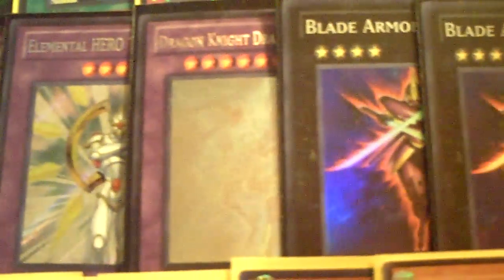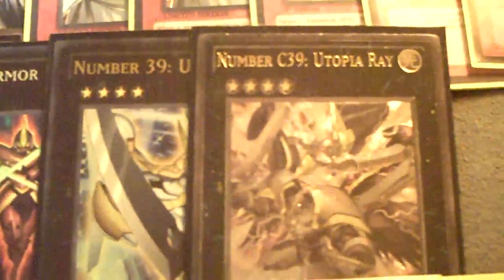My Extra Board: Catastor, Stardust, Mist Worm, Zero, 2 Nova Master, Gaia, Tornado, 2 Shining, Dragon Knight, Draco Equiste, 2 Blade Armor Ninja, Number 39, and Chaos 39.